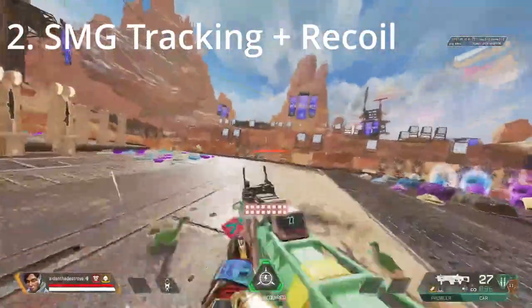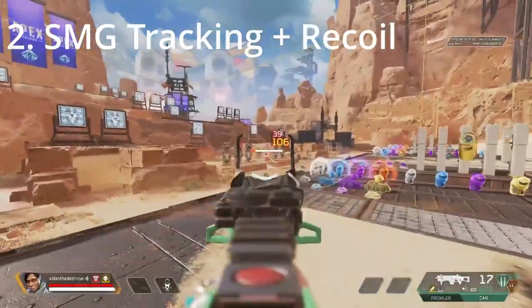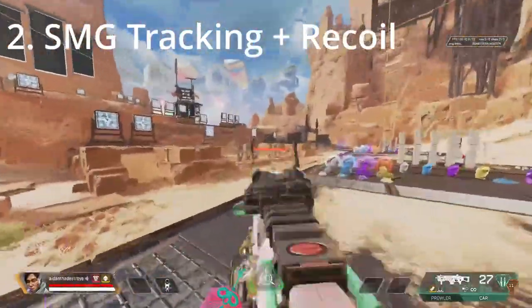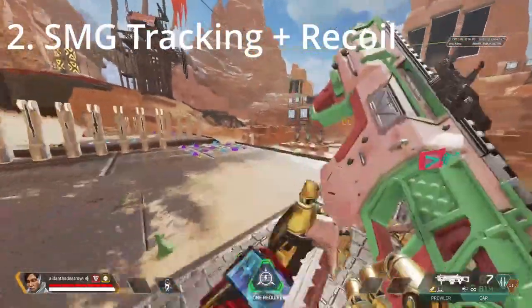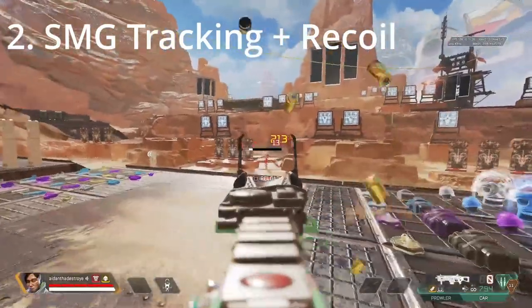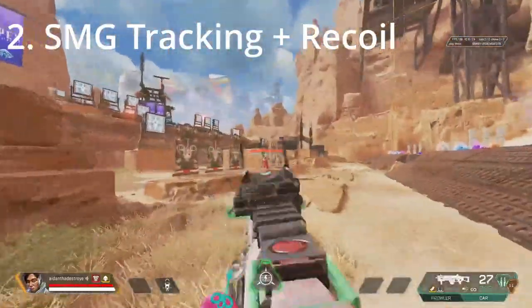Next up, we have SMG tracking. In this drill, the goal is to aim only for headshots and strafe side-to-side to make it harder to track the dummies. Try not to strafe forwards and backwards at all, as this will only make it easier. You can move around the entire firing range for this drill, and I encourage it, as you could try shooting the dummies at short, medium, and long range. Don't be afraid to mix it up with some hipfire sprays and some sliding as well.